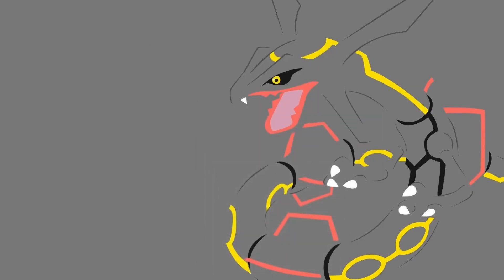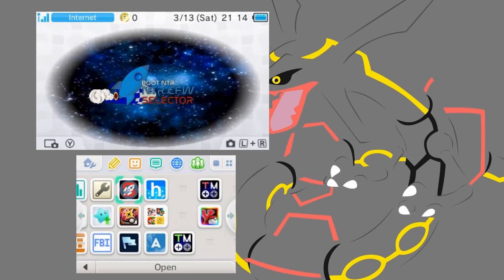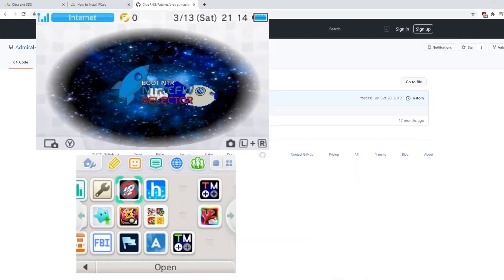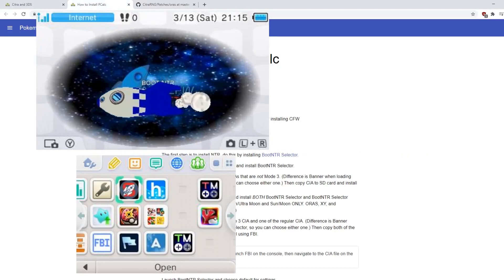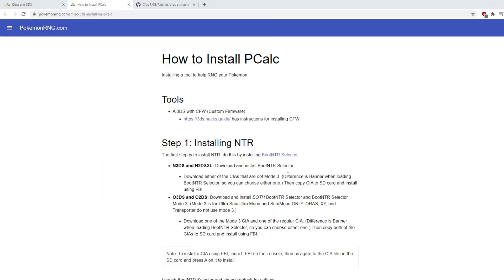One thing I'd like to go over that I haven't is using an actual 3DS. So let me bring up my 3DS. This is my actual 3DS — I've said before that you can run the same things on a real 3DS, no problem. There is a tool called pCalc that you can install onto your 3DS to get all the information that Citra RNG gives you. You need to have Luma installed on your 3DS — you can't do this on a stock one. You also have to know whether you have a new 3DS, old 3DS, or 2DS, because it does matter.